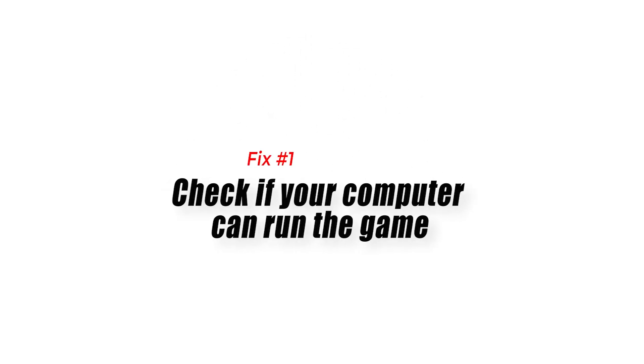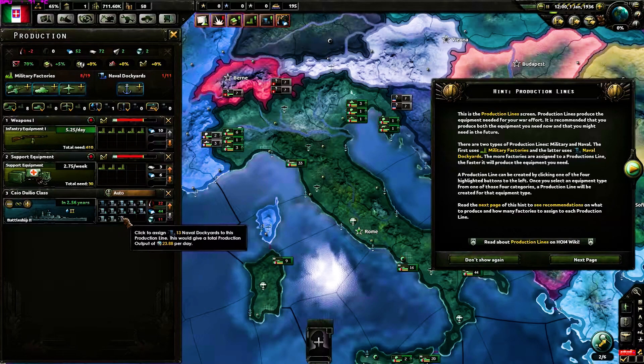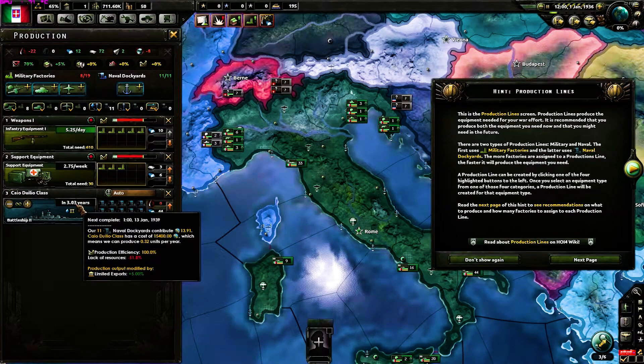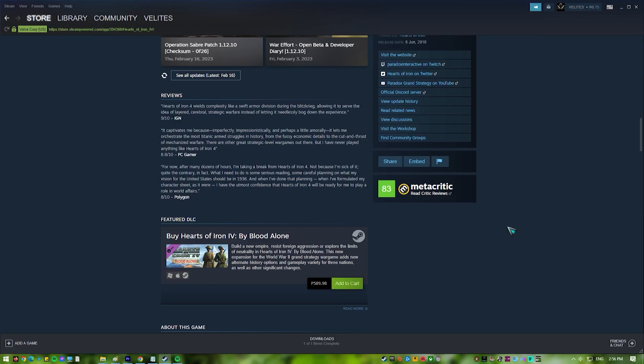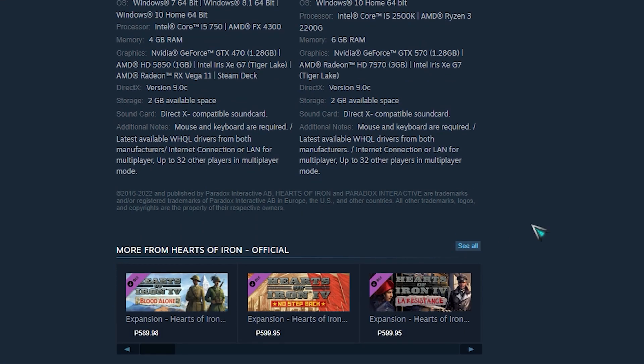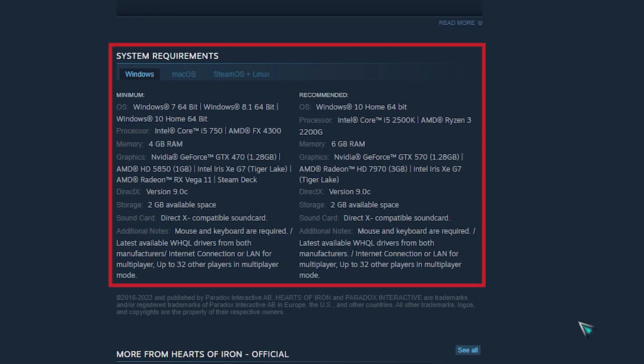Fix 1: Check if your computer can run the game. The first thing you will need to do is to make sure that your computer hardware is capable of running Hearts of Iron IV. Paradox Interactive has provided the minimum as well as recommended system requirements needed by your Windows computer to play the game.